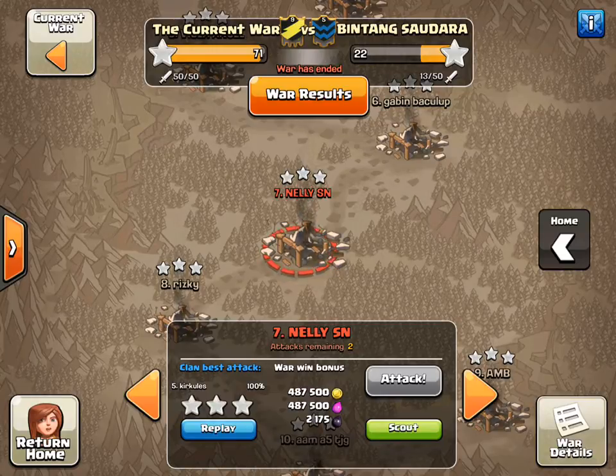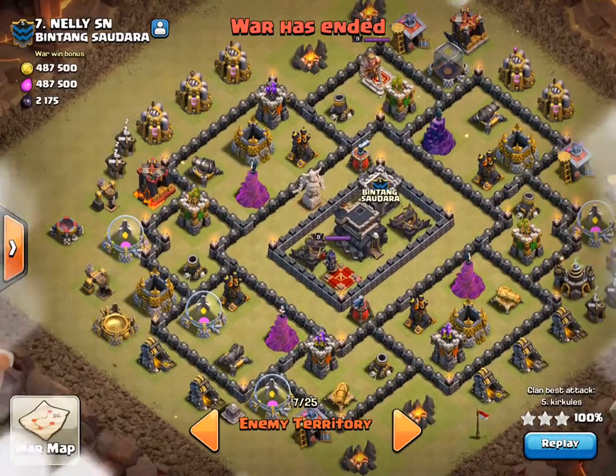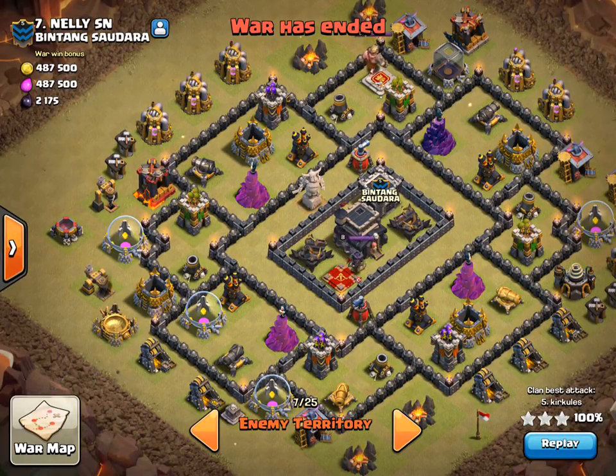Hey guys, it's Greg from The Current War here. Got another attack from our last war to share with you. So right here what we have is a pretty common base that we've seen before. This is one with the Talon Hall, the Expos, and the Queen kind of isolated in the middle.